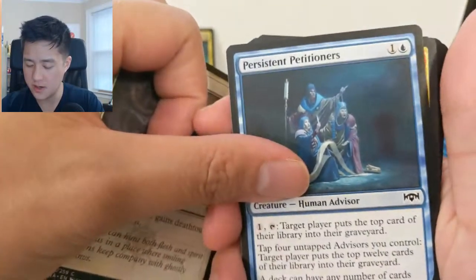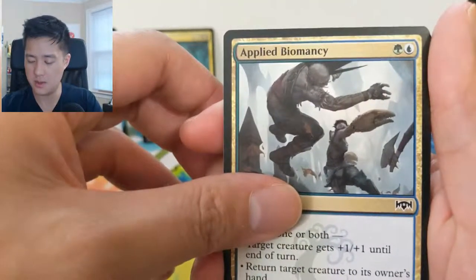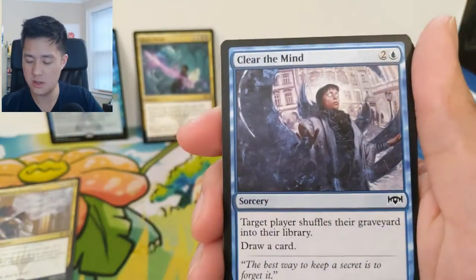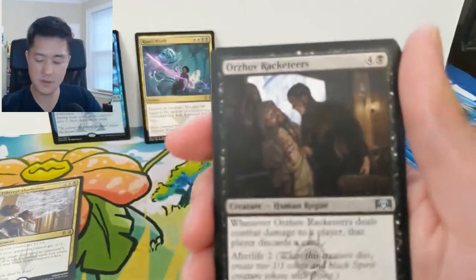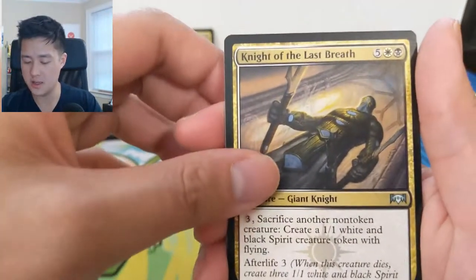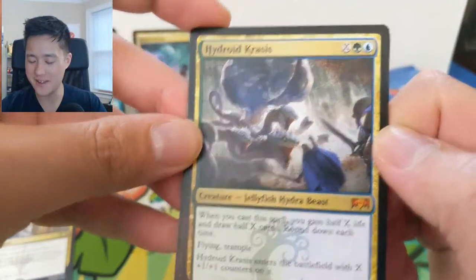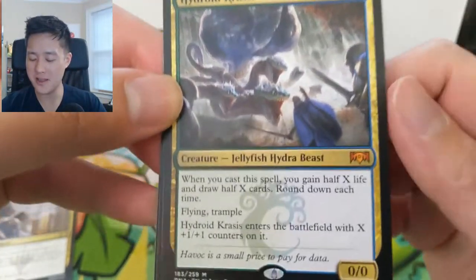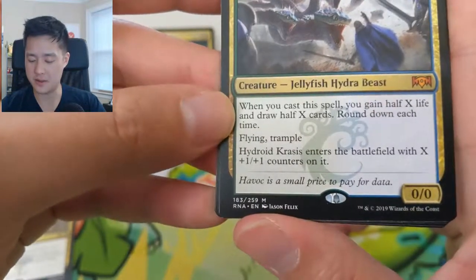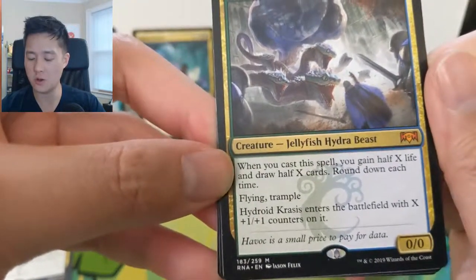We got Persistent Petitioners — pretty good card. Rakdos, Applied Biomancy, Root Snare, Azorius Locket, Syndicate Messenger, Clear the Mind, Rafter Demon, Orzhov Racketeeer. Then Biogenic Upgrade, Knight of Last Breath — and then oh my gosh, we pulled the best card in the set! Here's the Hydroid Krasis! This card is absolutely insane — green-blue, and then X — so as always for these hydras, they get X power, X toughness, with that many plus one plus one counters.